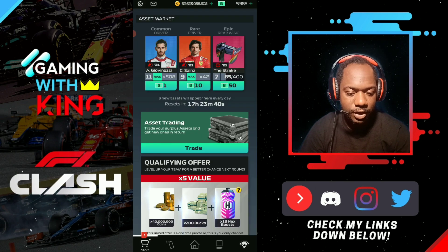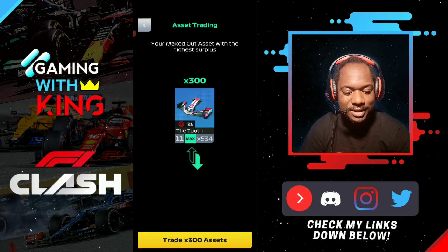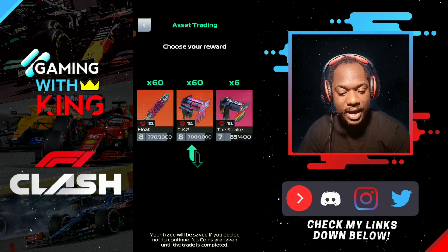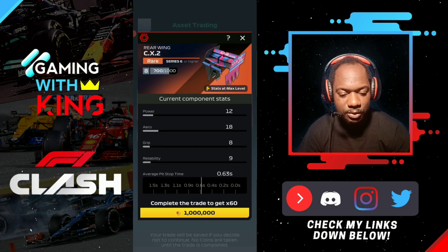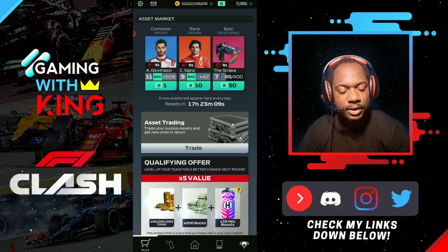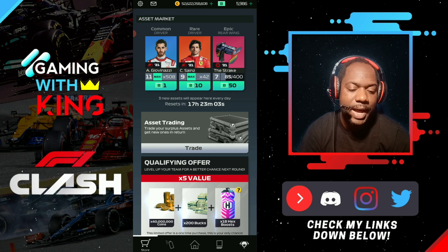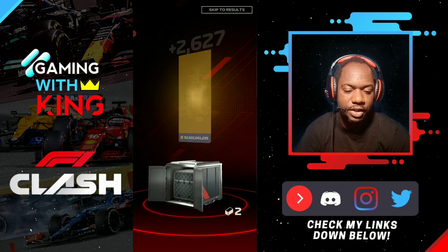Let's see what we get from our asset trading. Look at our shop - all maxed out, only the epics left. As I was saying, the asset trading feature is not keeping up with the amount of spare parts I'm getting - it's been adding up days on top of days. It's not adding up. We're going to take the CX here, as we want to get that close to max - 60 CX. The nice thing is that because we have all our commons maxed out, you don't get maxed out parts offered in the asset trading feature, which is good.